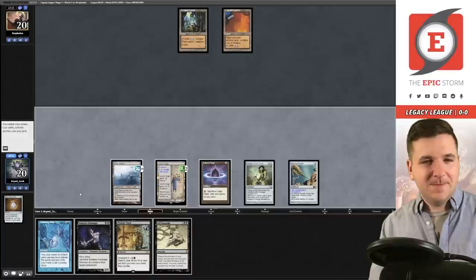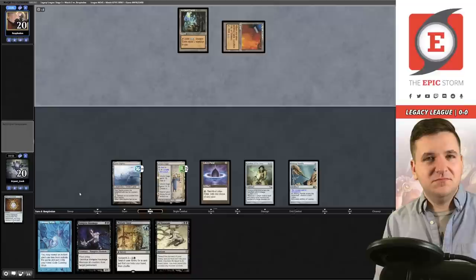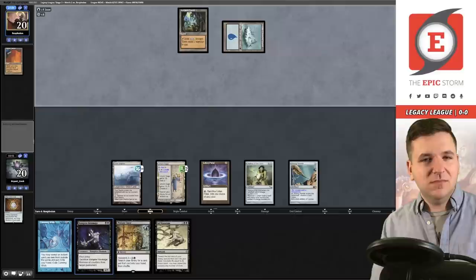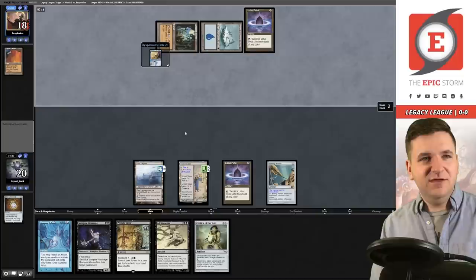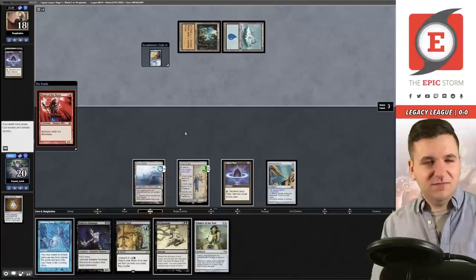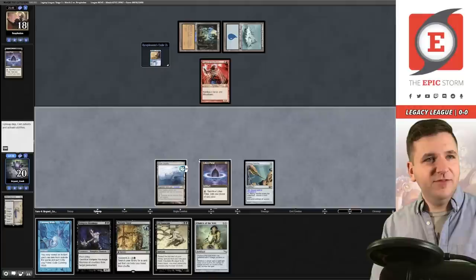Saga goes up to two. I think I'll just pass. They play two colorless — there's their blue source. Is this Show and Tell? They bounce the Chalice on zero with Otawara. Lotus Petals — that's for red mana, so they're trying to play Sneak Attack. The Magus comes down — that's going to kill my Saga. A little bit of a bummer. These lands are legendary, so I actually want the one in play that isn't legendary, because if the Magus dies, this becomes Marit Lage.